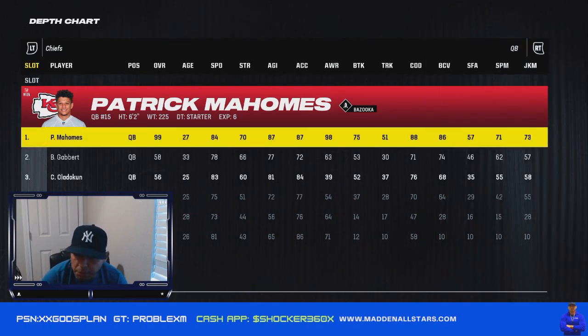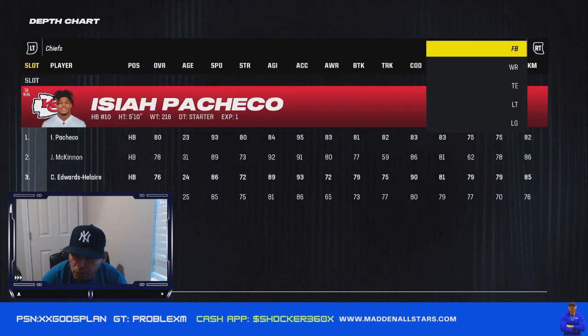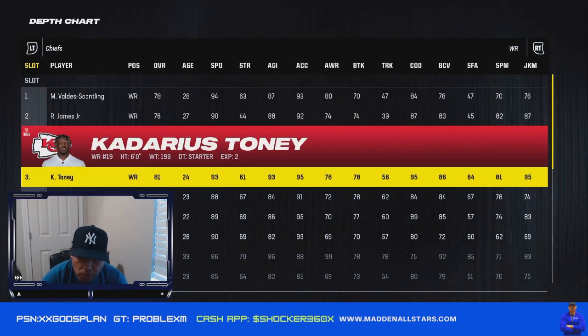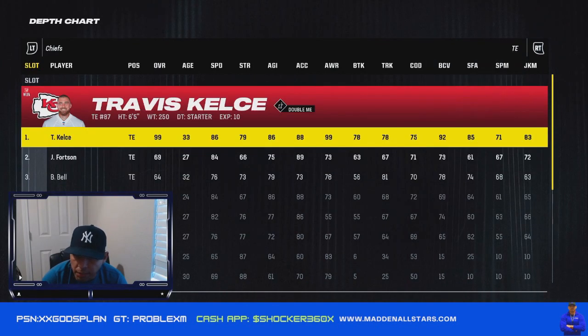First of all, quarterback Mahomes. Running backs: Pacheco and McKinnon — you can have them both. I don't worry about fullbacks because nobody uses fullbacks anymore. Wide receivers: Valdez, Caldean, James, and Tony. You could set it up like that. Tight end: Kelsey.